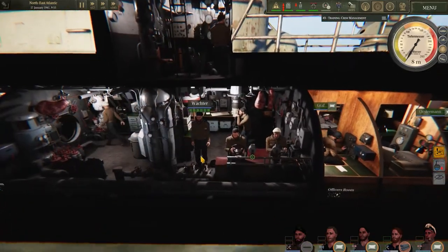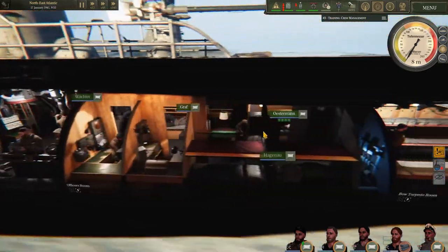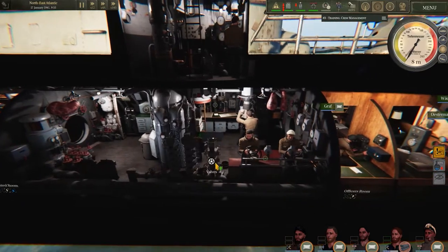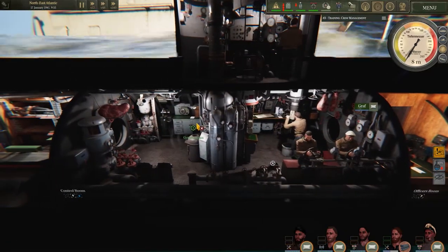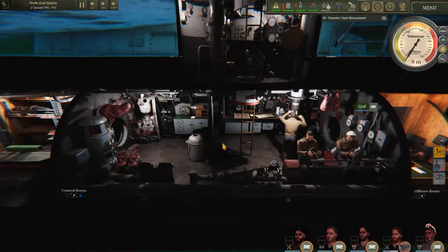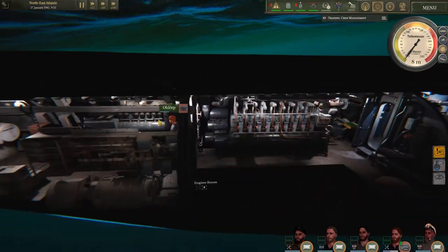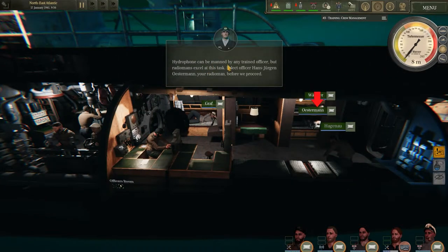Down to periscope depth — the crew member went over and opened the ballast valves, which is what he just did. You can manually click on him and open the ballast valves yourself, but the preset button makes life easier. If you want the full manual experience, you can do that too. We're just about at periscope depth — the decks wash and we're under. Switching to electric — he'll go hit the button himself.